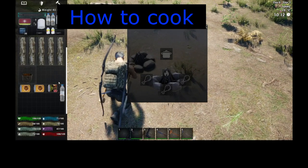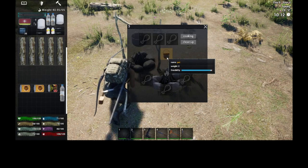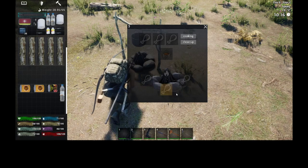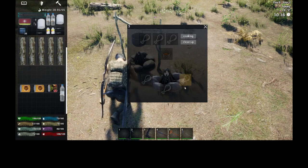Now, how do we cook on the fire? We already start off with a cooking pot. Place the cooking pot in here and now we have three slots at the top and three slots around the fire. The slots around the fire are usually for raw meat, and you can put some tins there too.